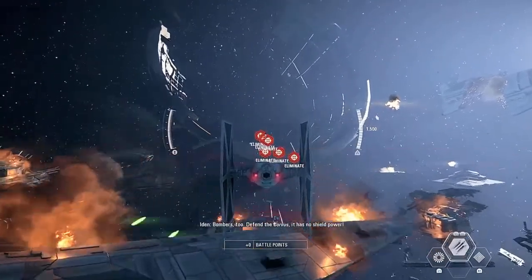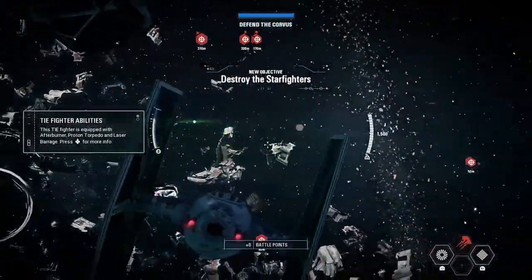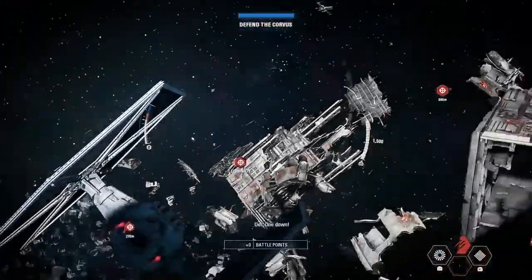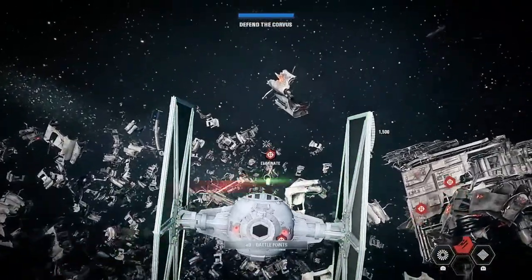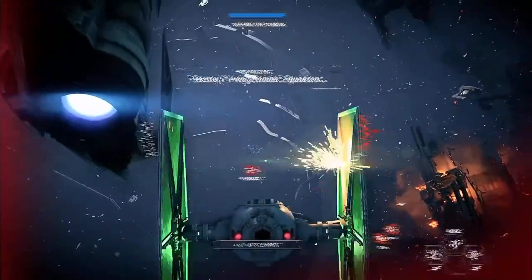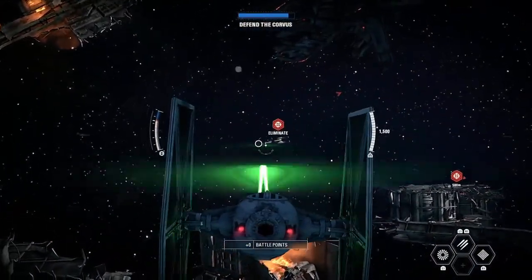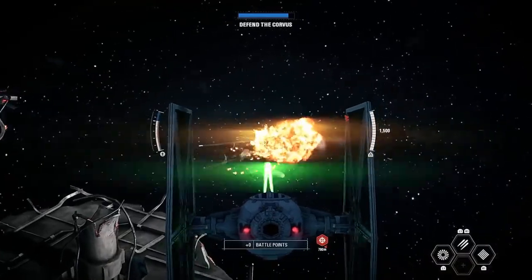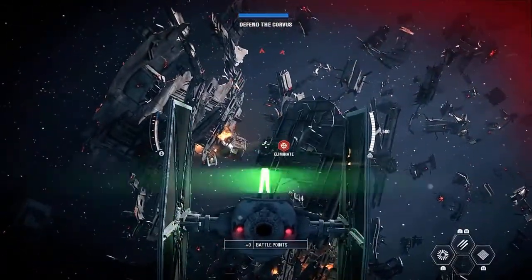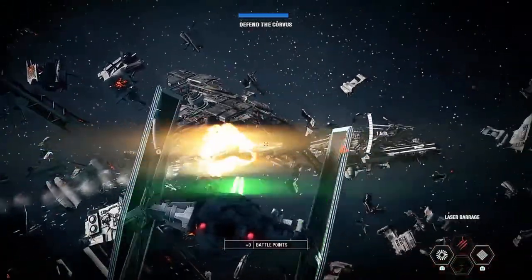Commander, fight is inbound. Bombers, defend the Corvus — it has no shield power. One down. I can prove with that that I'm not editing out any embarrassing deaths — you get the full experience here. Good shot! Something tells me there are multiple waves — don't know why I have that idea. Boom!